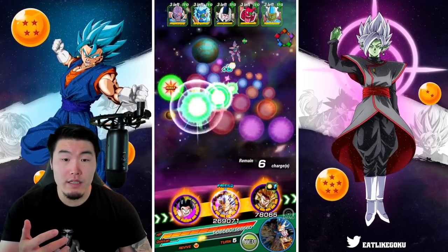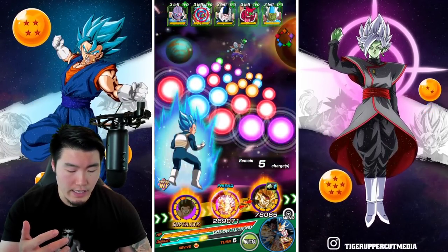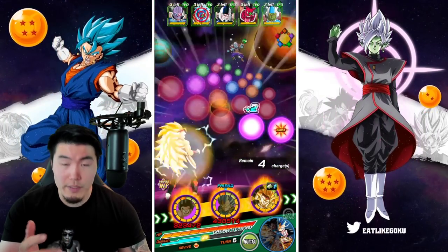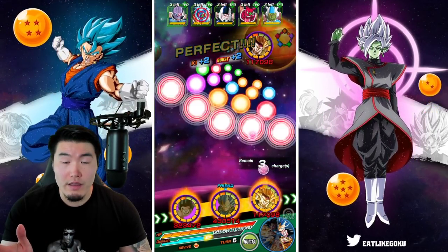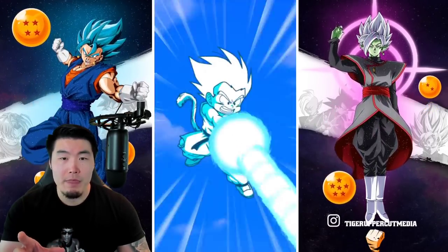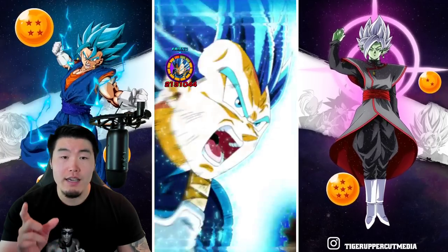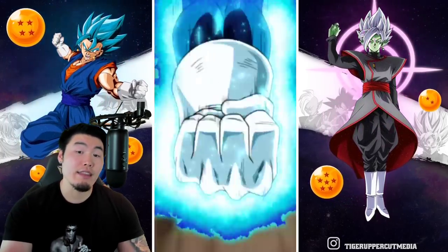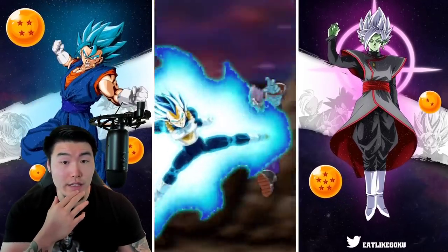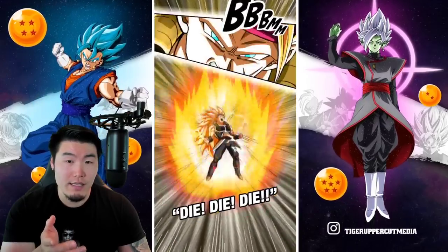Let's attack with Kid Goku first, then SSB Vegeta — I think I'll actually target the second guy — and then keep attacking with Bardock. My hope is that because Goku's not actually going to one-shot the enemy now, he does a little bit of damage. Then Vegeta kills the second guy, and then Bardock kills the other guy that's already partially dead.